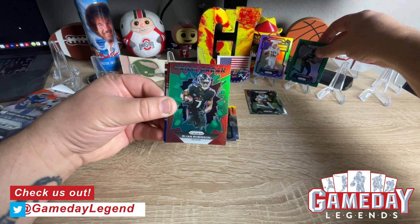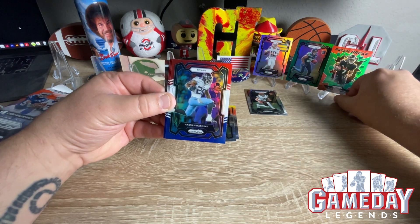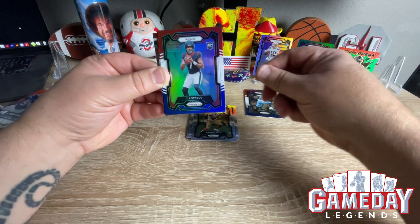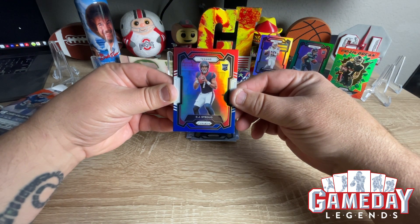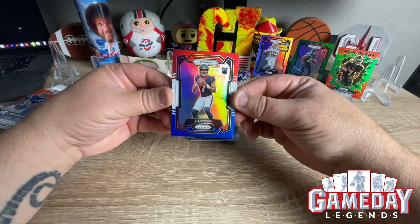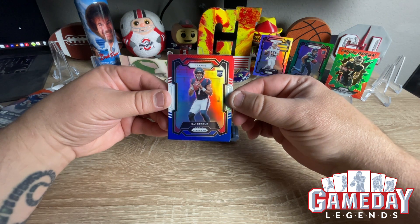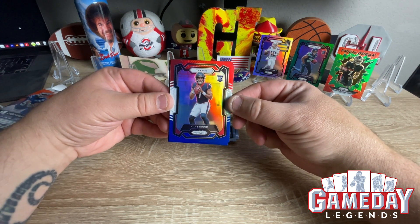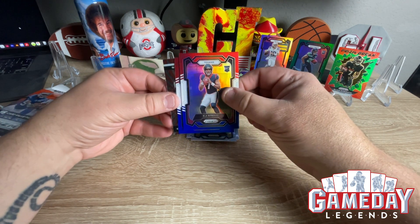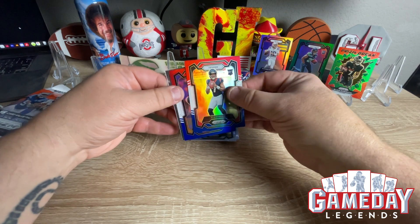And then we got a Bijan on the Prism Break — wow, hits just keep on coming, that's the green. All right, here comes our red, white, and blue. Let's see if we can get something good. Oh my God, did that just happen? We got a red, white, and blue CJ Stroud! I can't believe that just happened. That is super awesome. Rookie of the year right there. That is super awesome. And we got Justin Herbert and Drake London — that is nuts!